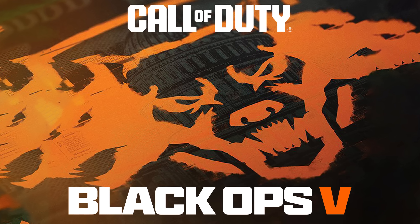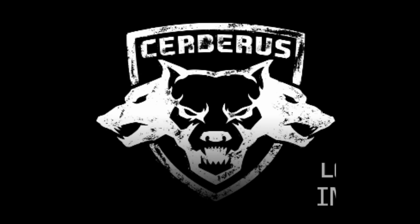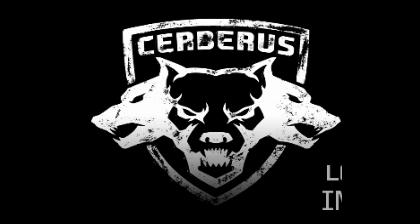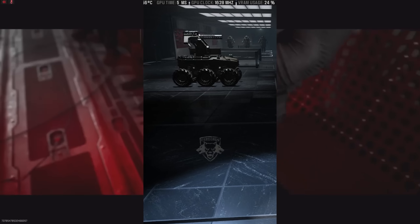A photo was found in the files — the Cerberus codename they're using for the Black Ops game. Not entirely sure if this will be the full logo for the next Call of Duty title, but it's the symbol representing it right now. It's a three-headed dog, and they've added more images of it in the files. It's expected to come out later in the update as a Black Ops reveal event taking place in Warzone within this season.